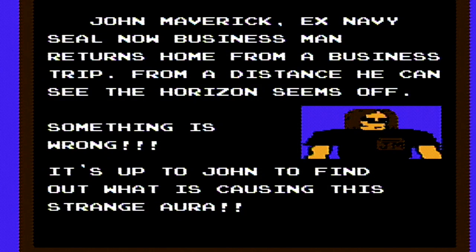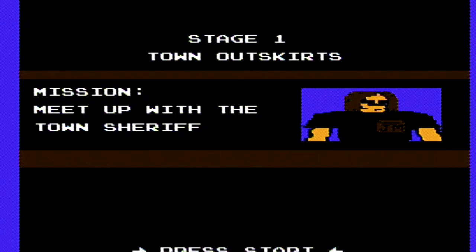Hold on, let's start the game first. John Maverick, ex-Navy Seal, now a businessman, returns home from a business trip. From a distance, he can see the horizon seems off, like something is wrong. It's up to John to find out what is causing the strange aura. Mission: meet up with the town sheriff.